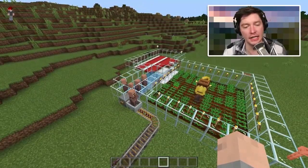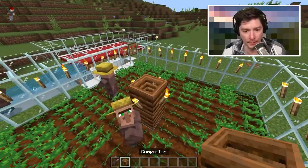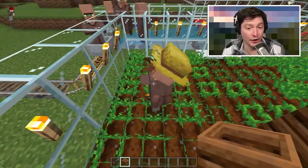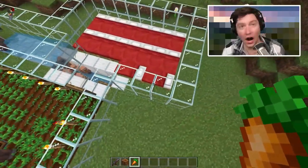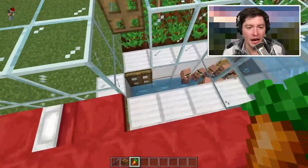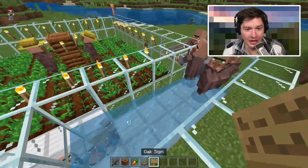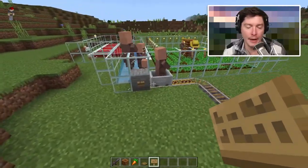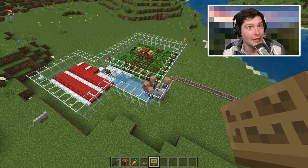Now let's talk material list. You will need two composters, a bucket of water, a stack of carrots, torches, glass (not required but useful so you can see inside), a bunch of beds, at least two trapdoors, one oak sign, a bunch of rail, a button, and some minecarts.